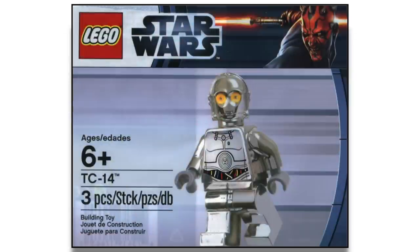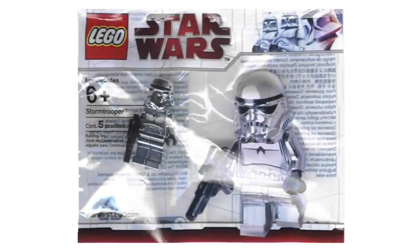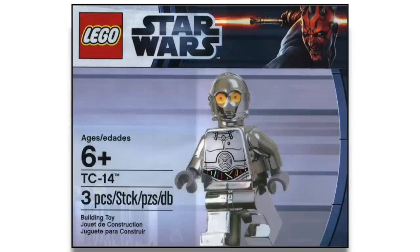Straight out of 2012, we have the TC-14 promotional figure. This thing is cool for one main reason — it's in a metallic chrome. It's actually reflective and shiny, kind of like the chrome Stormtrooper from 2009 or the Gold C-3PO. The chrome TC-14 is definitely a very desirable figure. Straight out of Episode One is where we saw this character. They made a unique figure that really didn't fit in any standard LEGO sets, and they gave it a really cool chrome color. LEGO doesn't make chrome figures that much anymore, which I'm really disappointed about.